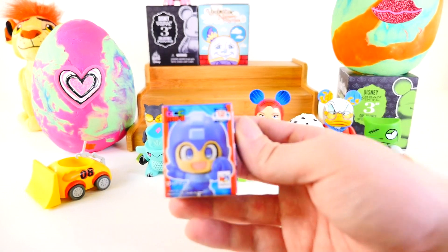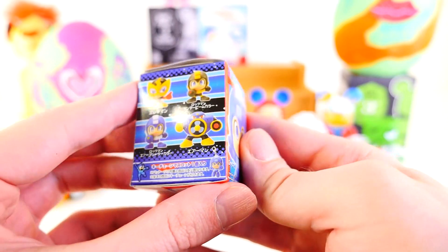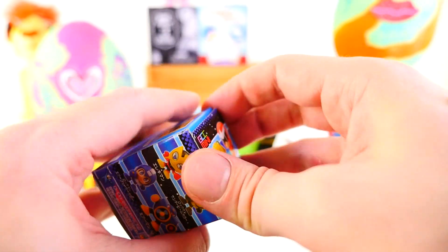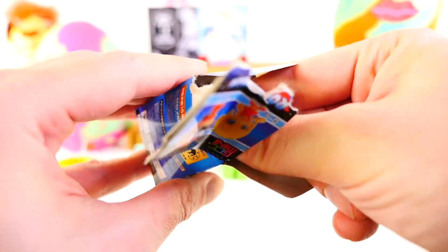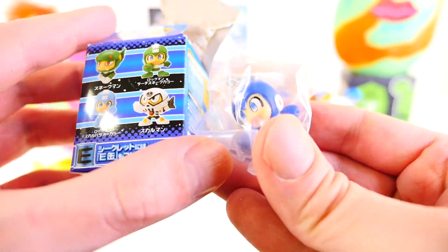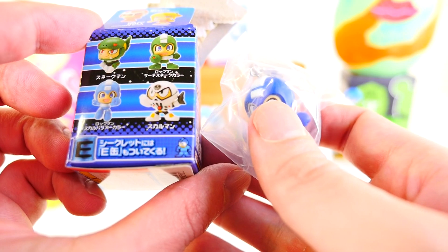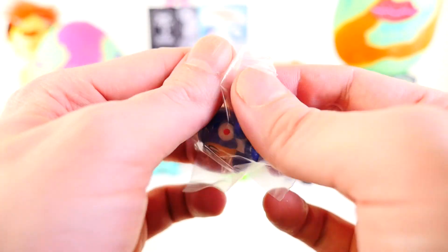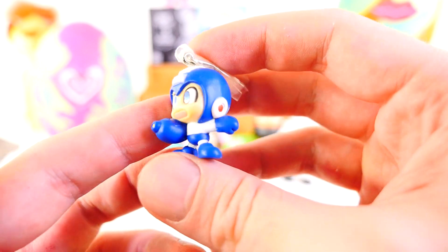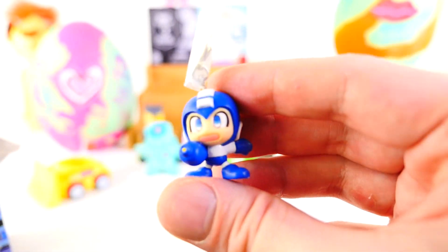Way back in the back we have another one of these — this is the Mega Man Rockman series in Japanese. Thank you for correcting me on that. I did get the Air Man — I said it was in Mega Man 3 and it was actually in Mega Man 2, so I was one off. But inside of here we got Mega Man. There's four different Mega Mans in this series and this is a new one — I have not gotten this one in the past. He looks pretty happy, about to blast something. These are zipper pulls, so they go on book bags or key chains or wherever you want to put them.